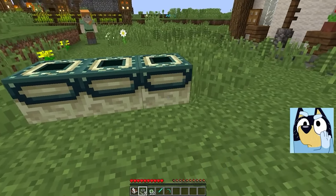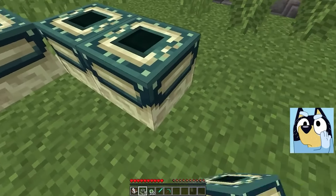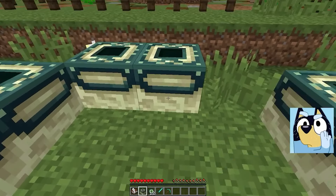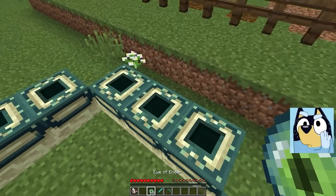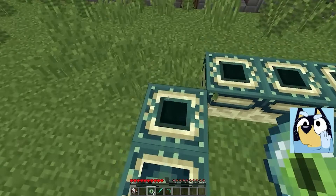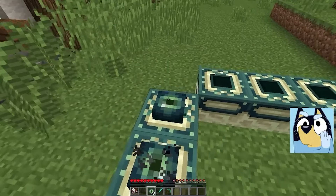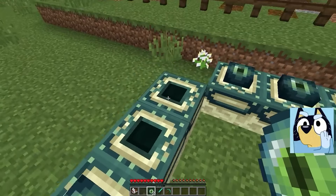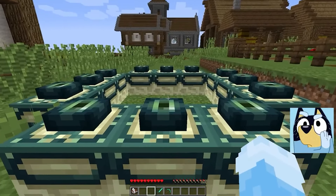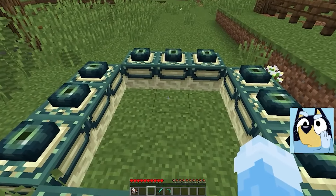Luckily, I know how to build this portal. You need to arrange the blocks three by three and leave the center empty. And also, in these blocks, you need to insert the eyes that you gave me. I really appreciate your care and support of our family. As soon as I build it, I will go to the other world to fight the dragon. I promise that I will fulfill your mission, Alex, and return to my family safe and sound.